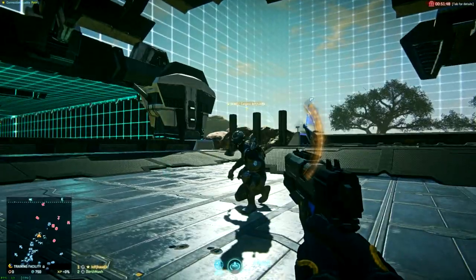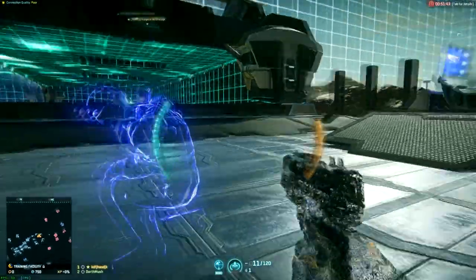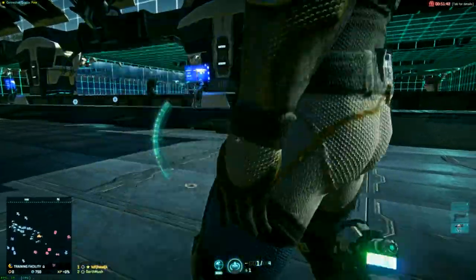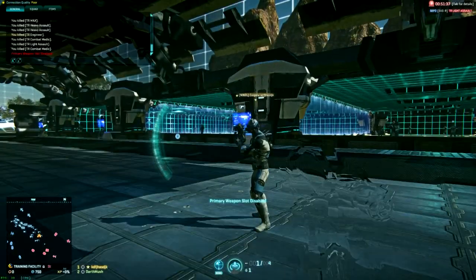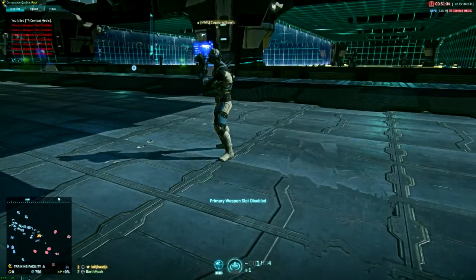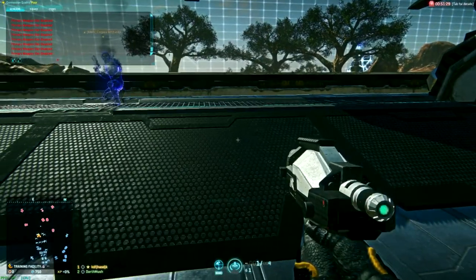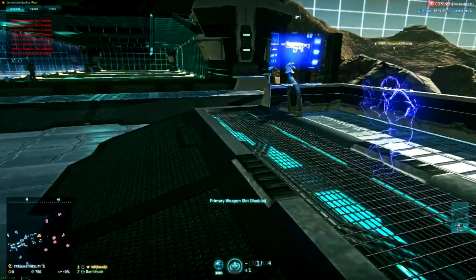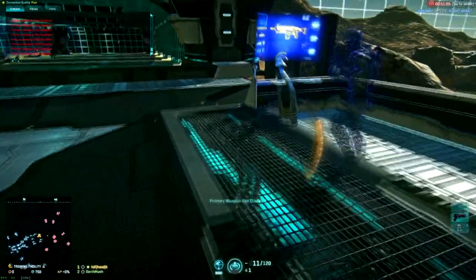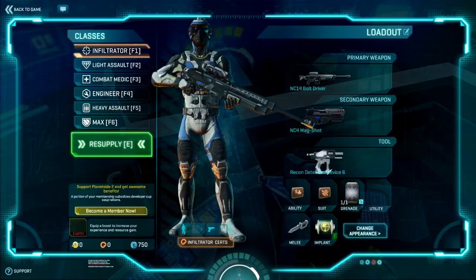If you try to shoot, it doesn't get rid of your cloak - which I find personally really dumb. You have to uncloak and then shoot. If you try hitting one, primary weapon slot is disabled. That's the downside of a stalker cloak - because imagine a permanently invisible target with a sniper rifle hiding on top of a building, you could never kill him. You don't have a sniper rifle anymore because the stalker cloak removes it. It's a permanent cloak, so you can only have a handgun.